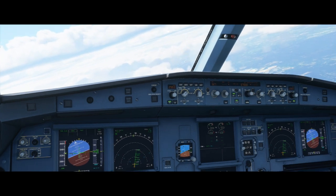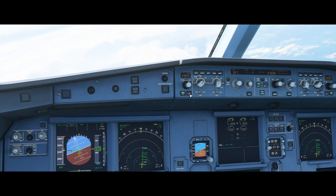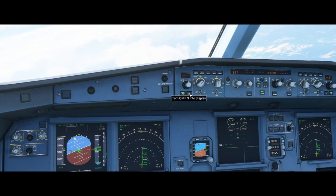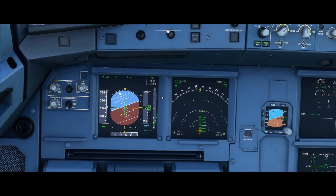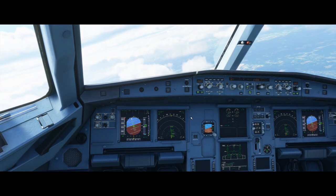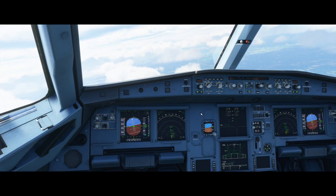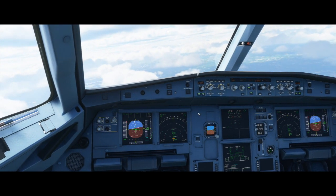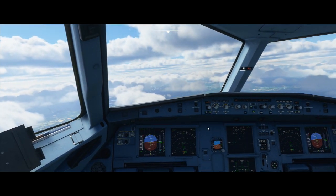One more autopilot feature worth mentioning is the LS button beside the FD button — that's your ILS info display. Clicking it brings up dots representing your localizer and glide slope. I cover those in detail in the ILS tutorial, linked in the description below.